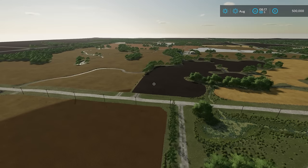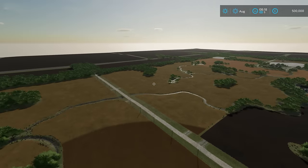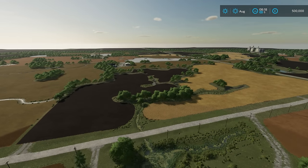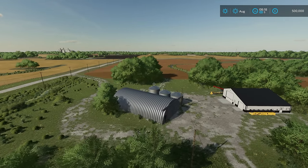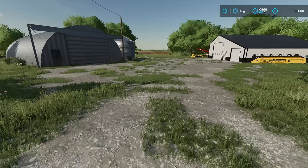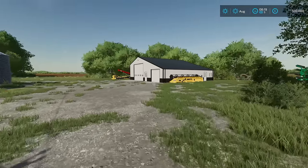One thing I noticed immediately is wow, that's a lot of little streams running between each field. I guess it's all the field drainage because it's such a flat area. We are starting off with everything the mapper has given us. I haven't actually changed anything, although we do start off with half a million pounds because we're going to need quite a bit of money in this series and we don't want to just sit around struggling.